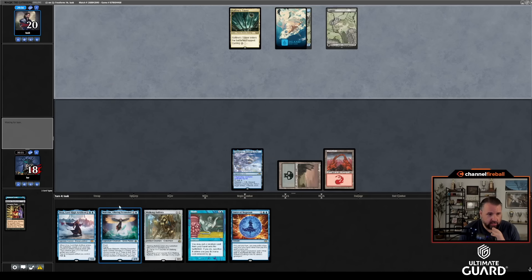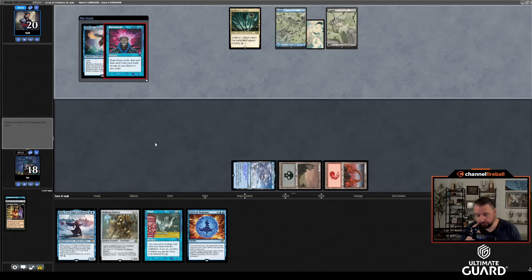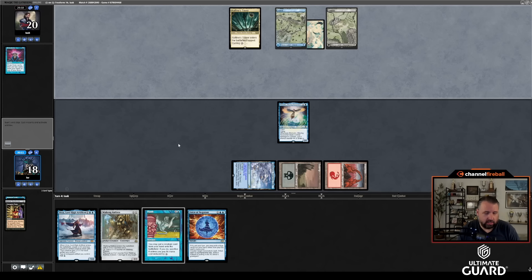At this point maybe I just Vamp for Atroxa. I kind of like that. Cast Malcolm, then try to Flash in Atroxa on his turn. Drawing Force of Negation was really good — now I can go for it on Isaac's turn with Force backup. Brainstorm — he chose not to Lutri the Brainstorm. I can pitch this Urza to Force of Negation if I need to. Doing this a few turns later makes me want Atroxa. I'll discard Ballista, play Xander's Lounge, and pass.